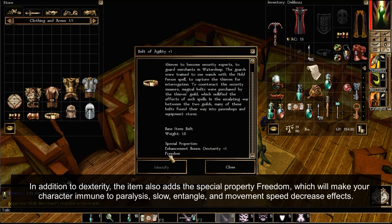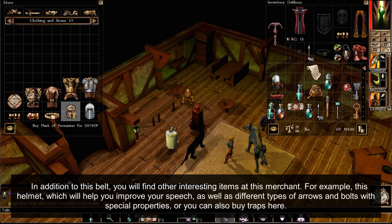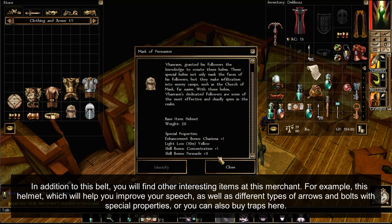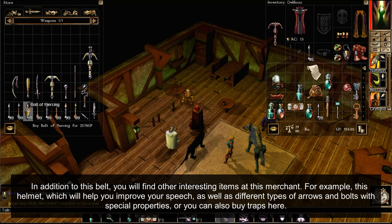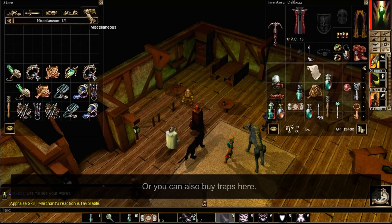In addition to Dexterity, the item also adds the special property Freedom, which will make your character immune to paralysis, slow, entangle, and movement speed decrease effects. In addition to this belt, you will find other interesting items at this merchant — for example, a helmet which will help you improve your speech, as well as different types of arrows and bolts with special properties, or you can also buy traps here.